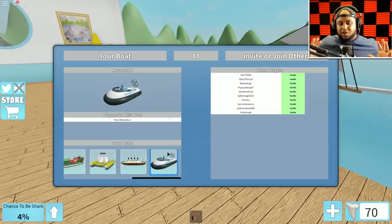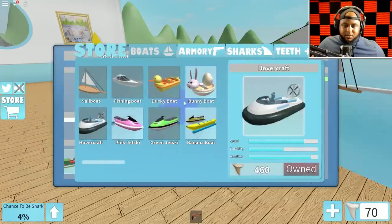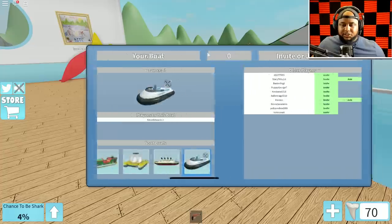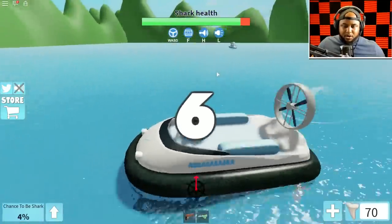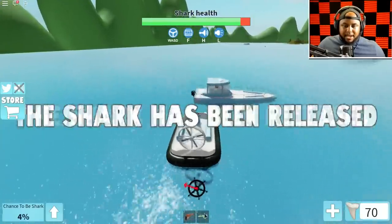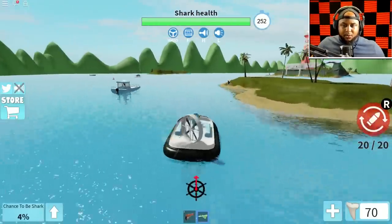We're going with the hovercraft and taking the ray gun for sure. The hovercraft - I've never been on this before! I like this, it's got a little speed to get away from that shark. We got the regular great white, which could still take us out, so don't get too happy.